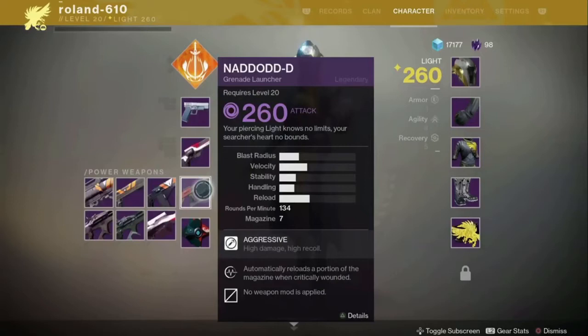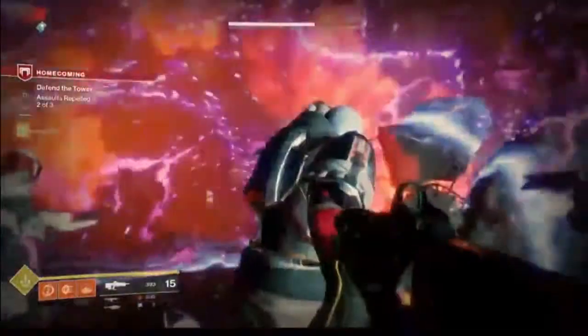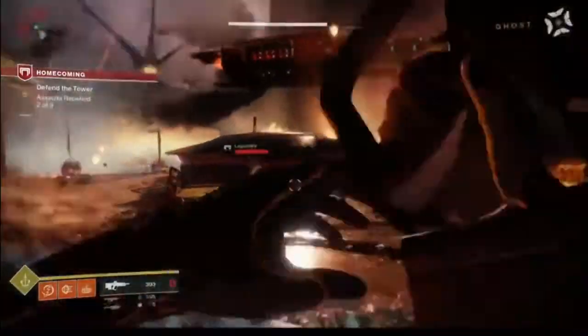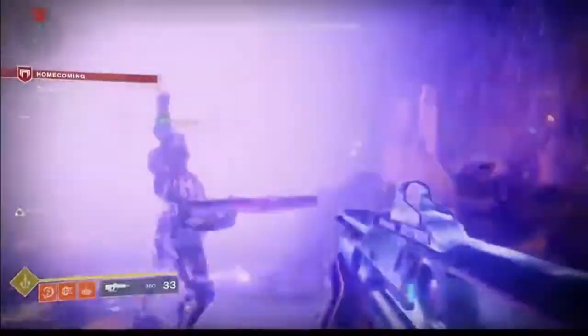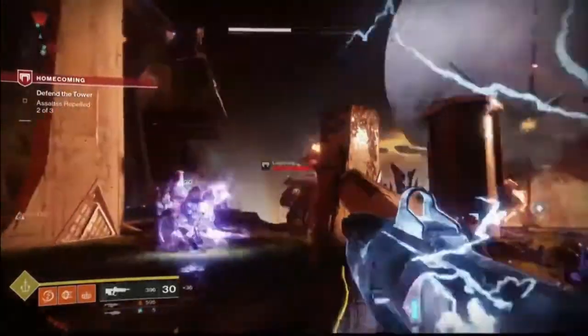The third slot will now be known as power weapons, not heavy weapons — power weapons. Power weapons include shotguns, grenade launchers, and heavy machine guns, though I've only seen miniguns. I'm not really sure if heavy LMGs like the Coulomb's Terminus still exist within the game, but that's obviously neither here nor there.